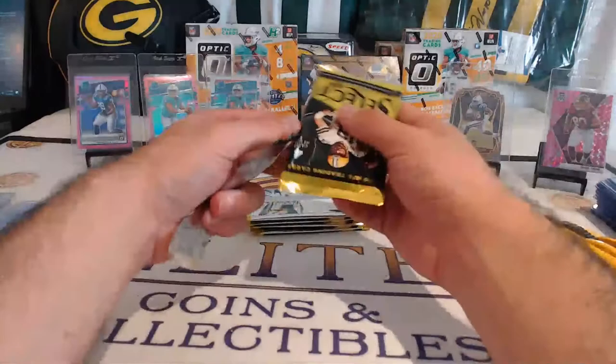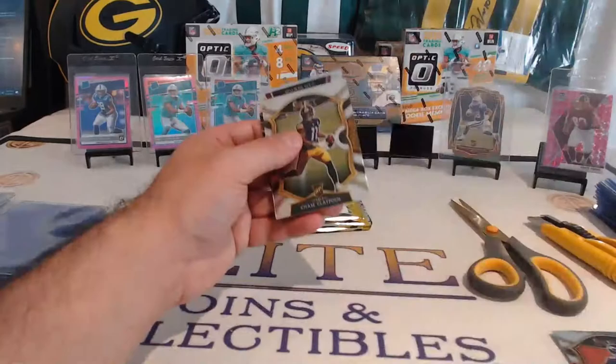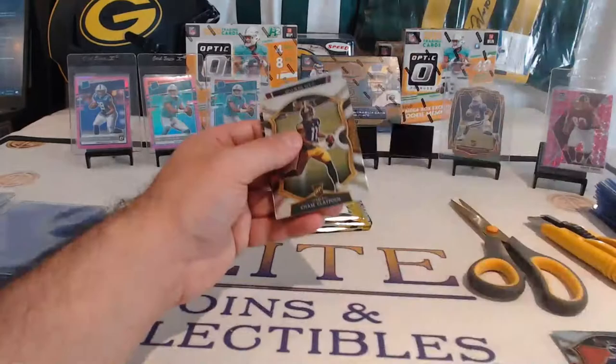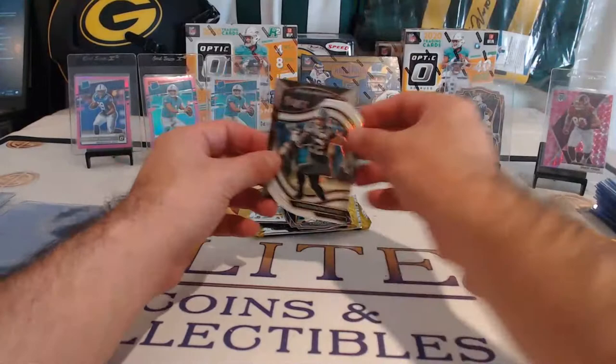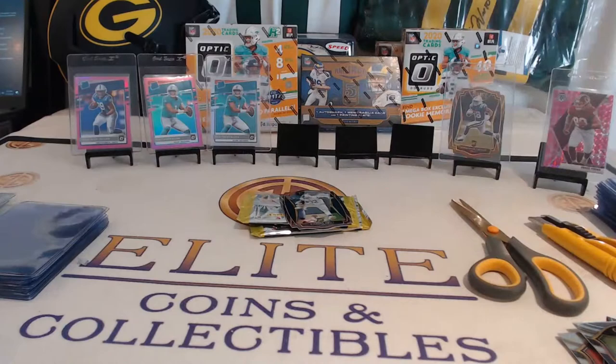Give us the Zebra — a few more packs to go, so we want the hit. Drewlock, Patrick Queen purple, Emmett, AJ Dillon Packers. Chase Claypool, Cam Newton, and Chase Young. Ben Roethlisberger is a base. Jared Goff, DeAndre Swifty — CM squared. Nice Panthers field level, and another Jonathan Taylor — so a white field level CM squared, cool hit for the Panthers.